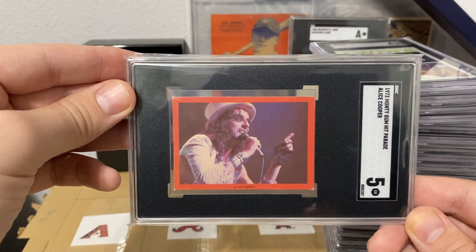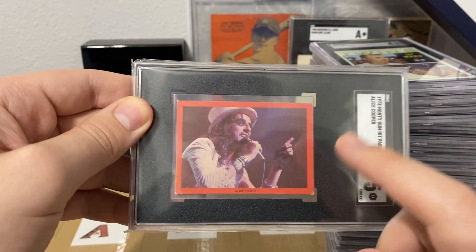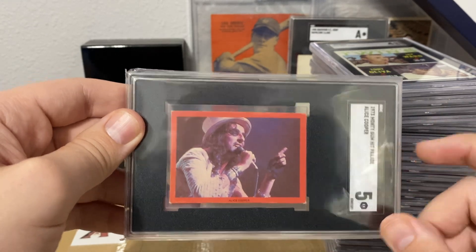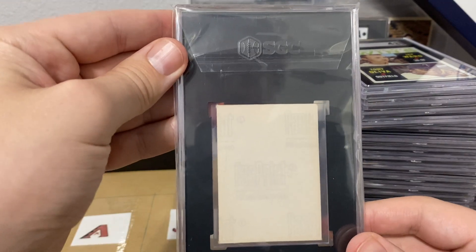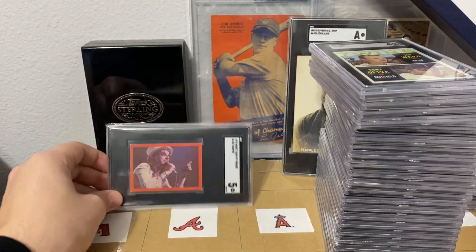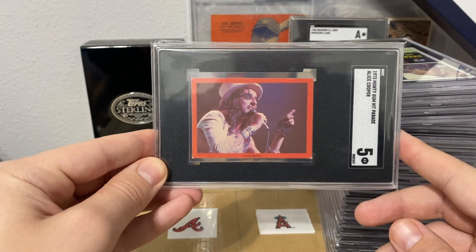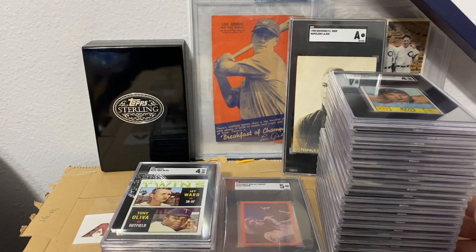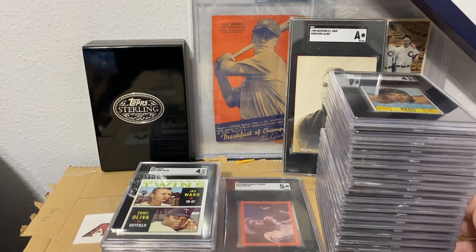We're going to finish off with a music card — the 1973 Alice Cooper rookie card got a five. That trimming you might notice happens on almost every card in the set. I have a six graded by PSA which incorrectly says it's a '72, but it looks the exact same way — that's just how they were cut. You can see the original sticker on the back. Those are all my pickups — I think the Alice Cooper looks really really nice in the slab; the black and red really stands out. And that Vanderbilt is another standout as well.